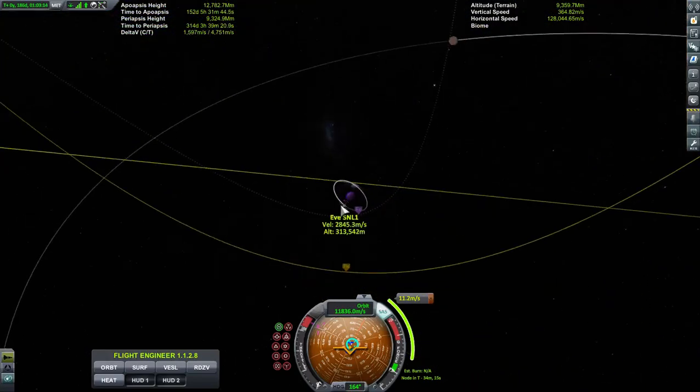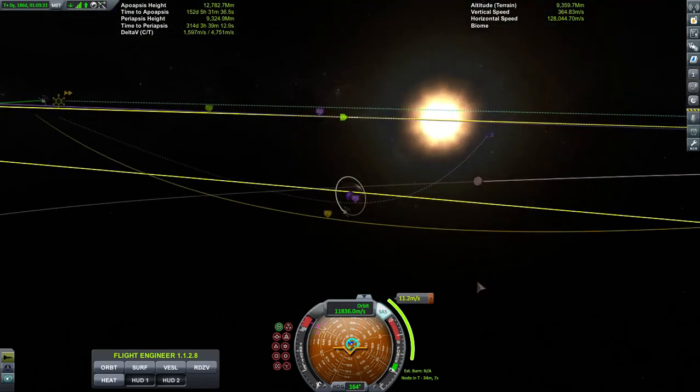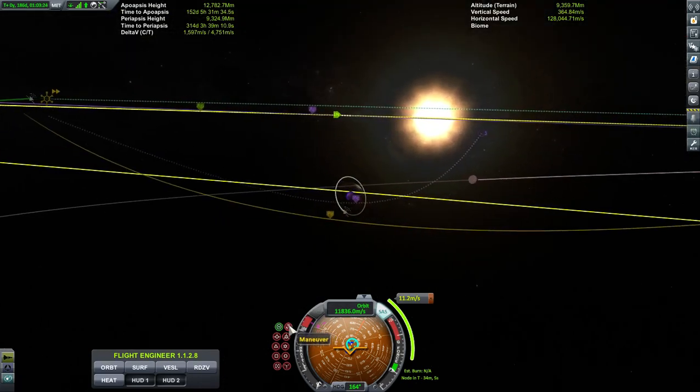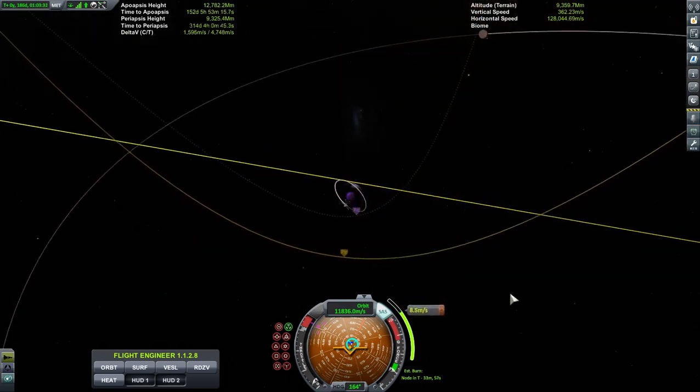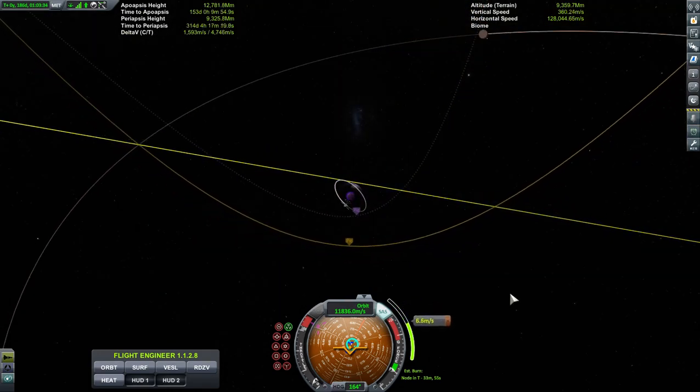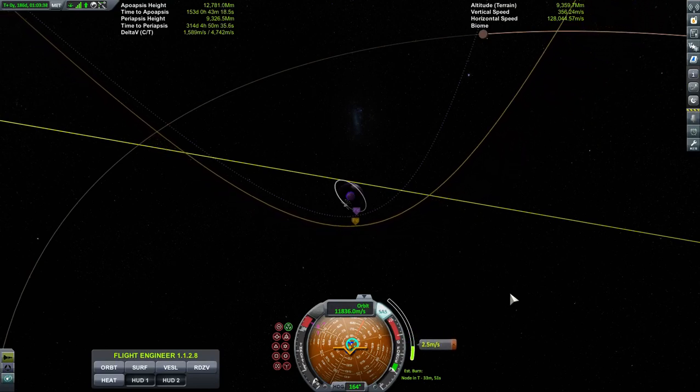You can see we already have that satellite network link — the polar orbit one with the scanner already in position there. So we're going to go ahead and make this burn. It's 11 meters per second. It's going to get lined up here, just a small burn, as it closes in.